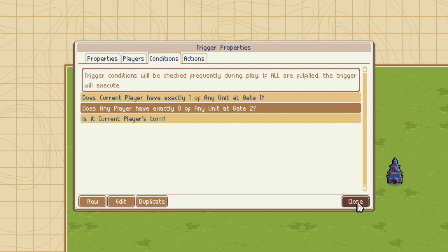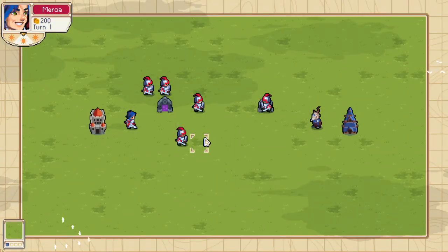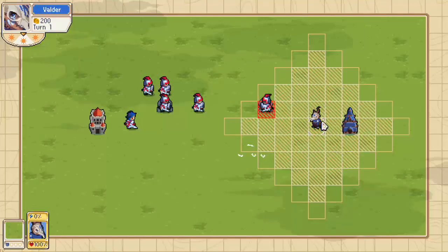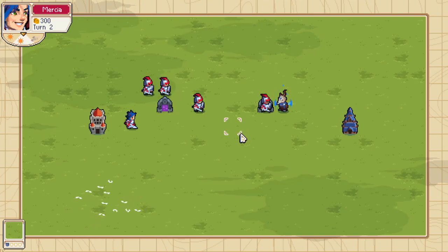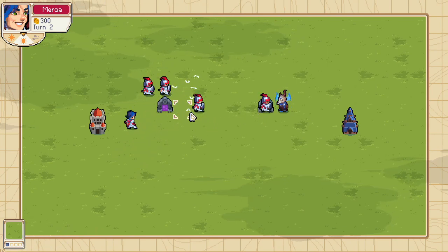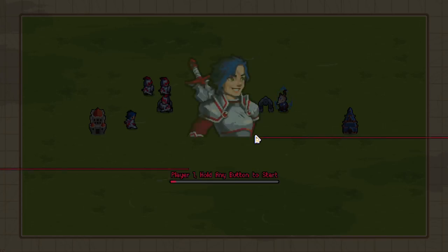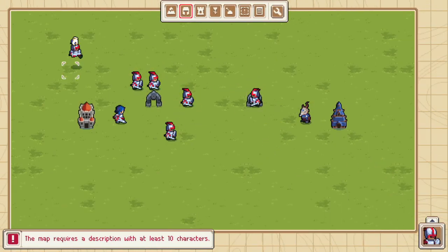However, there's one more bug in our gate. Let's say I have units covering both gates — as you can see, it's no longer trying to teleport. We fixed that. But what happens if Valder kills this unit? We're good so far, but at the start of Mercia's turn, this unit immediately teleported. That's no good. I didn't choose to do that, it just happened. I only really want the unit to teleport if I go there and click Wait. I kill this again and it happens at Mercia's turn. So we need to fix that. We want this to be an intentional warp gate — we only want you to teleport on purpose.